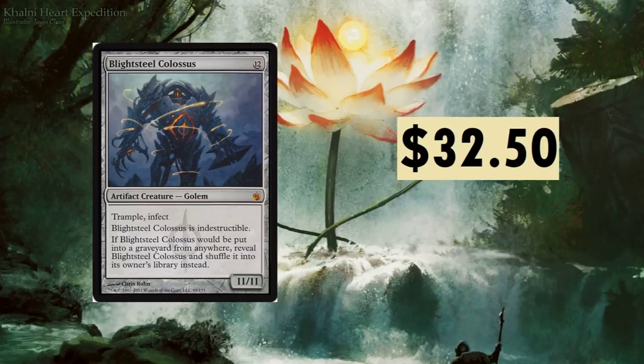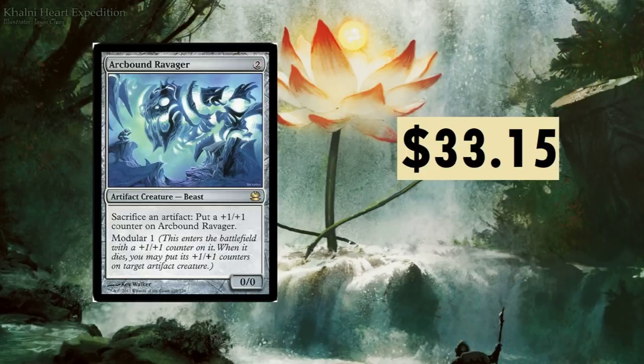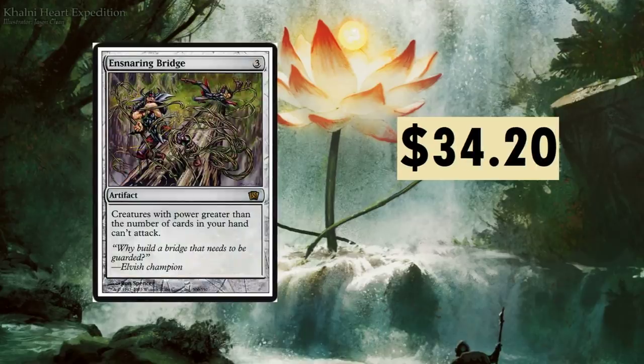Arcbound Ravager at $33.15. It's a great top deck in late game — it enables Inkmoth Nexus kills out of nowhere, evasion for finishing blows. It's a great blocker, can blank lifelink. What it does: sacrifice an artifact to put a +1/+1 counter on Arcbound Ravager. Modular one — pretty cool. Sitting at $33.15.